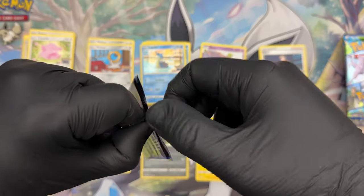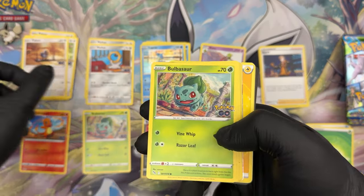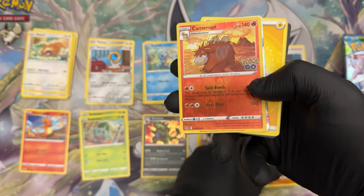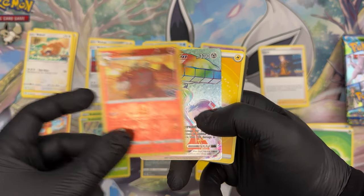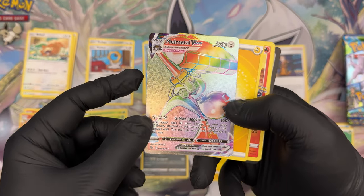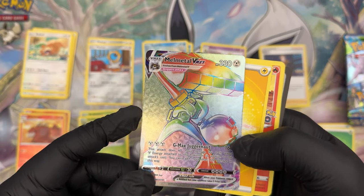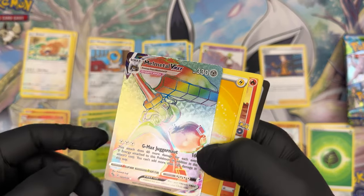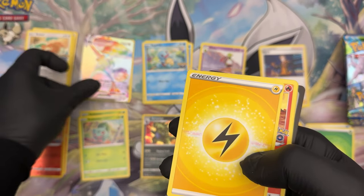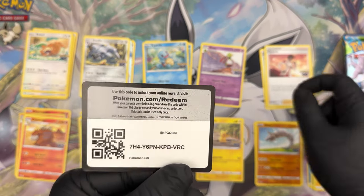Booster number three: Pidove, Bulbasaur, Squirtle — we have all three starters now — Bidoof, Onyx, Camerupt in foil. And we see something dangerous in the back — Melmetal VMAX Rainbow foil! I don't even like Melmetal that much but this looks actually very cool. This pattern kind of helps the whole Melmetal aesthetic. You also get Melmetal V and the VMAX — that's a cool combo. Plus Electric Energy, Camerupt, Steelix, Candela, and a code.